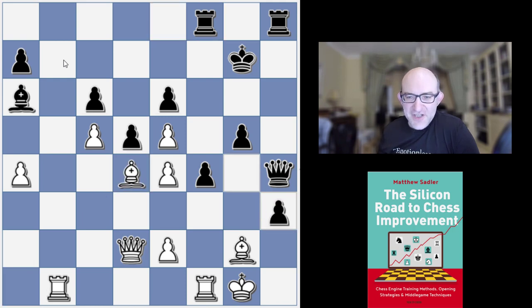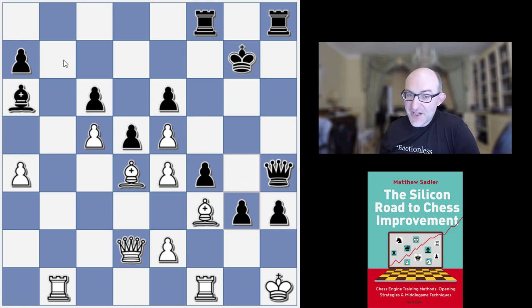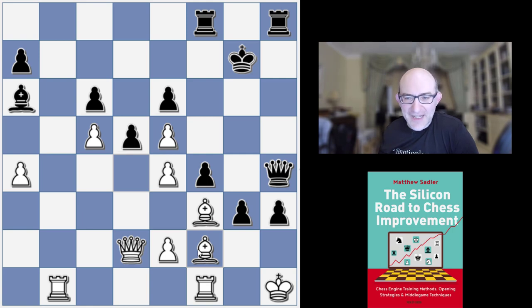So Bishop d4 played g takes h3. Bishop f3, g4. King h1 and now g3 — g2 check is very dangerous here. Bishop f2 played a lovely typical engine defence: just looking, basically after gxf, claiming that the pawns are actually getting a little bit in the way of Black's attack. But Ruby switched angle — I like these moves very much — just switching angle, trying to come around through the other side.